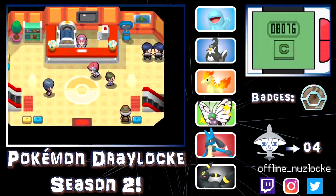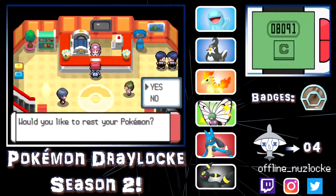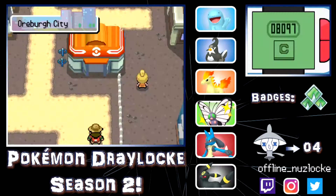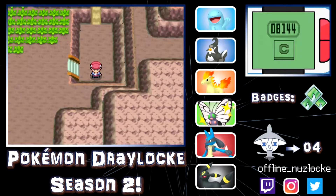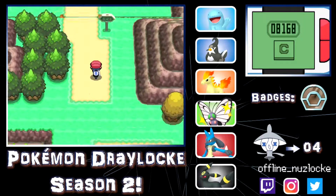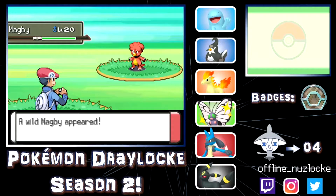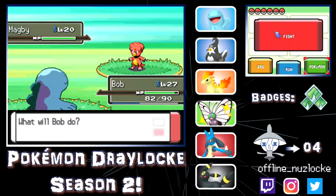We are chilling — we have a Spoink and a dream. I would go ahead and battle but we have some story stuff to take care of first. I would also like to get a Wayward Cave encounter — Gible is the choice here. Gible is an S-tier Pokemon in a Nuzlocke because it is just so useful.